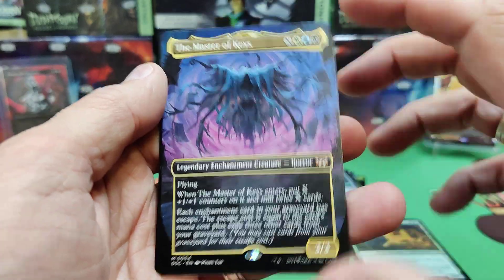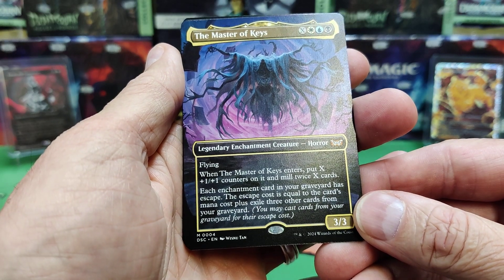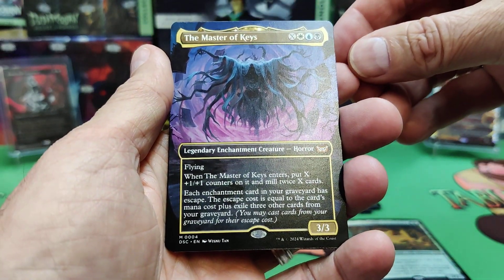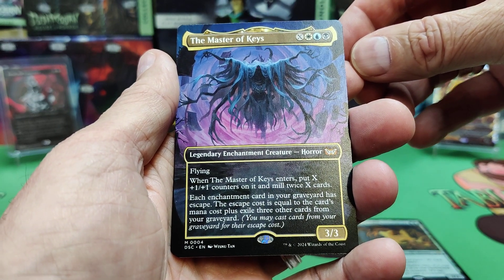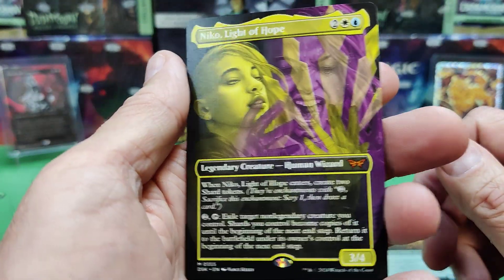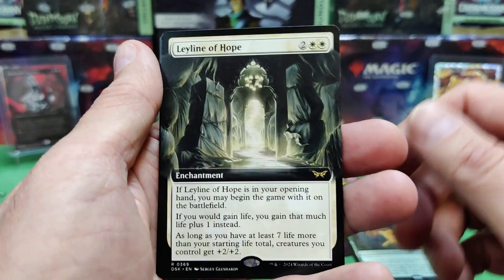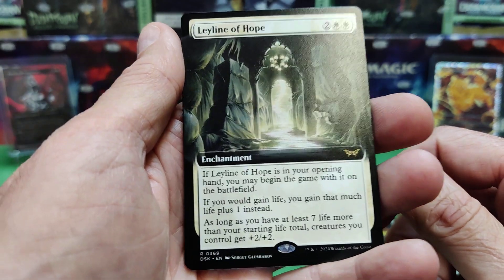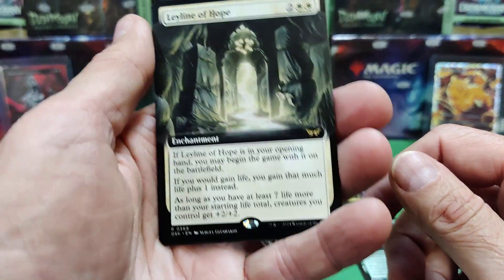The Master of Keys looks like it's a card from the Commander decks — full art version. When he enters, you put X counters on it and mill twice X cards. Each enchantment card in your graveyard has escape; escape cost equals the card's mana cost plus exile three other cards from your graveyard. You'd have to build a specific deck around him. There's Niko, Light of Hope — nice alt art with Shard tokens. There's Ley Lion of Hope: if it's in your opening hand, it comes on the field for free; if you gain life, you gain that much life plus one; and as long as you have at least seven life, all your creatures get +2/+2. Pretty nice to have in your opening hand.